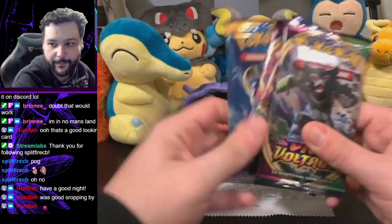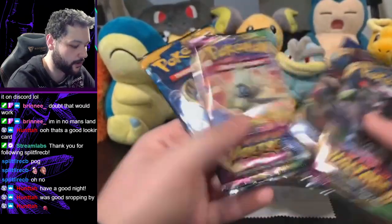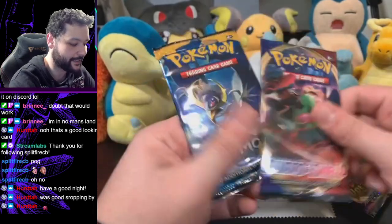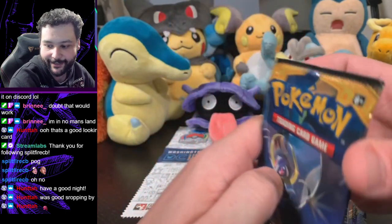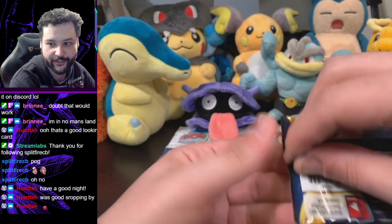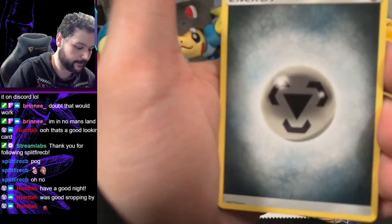All right, we got a bonus box action here — four packs. Two Vivid Voltage, we'll save for last. Sword and Shield, and Sun and Moon. We're gonna start with base Sun and Moon — not my favorite set from what I've opened, but we're gonna dive in and see what we get.